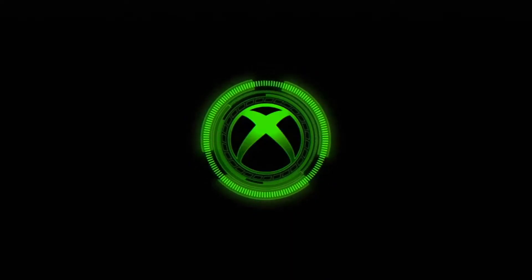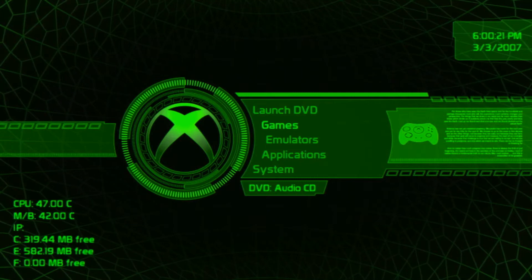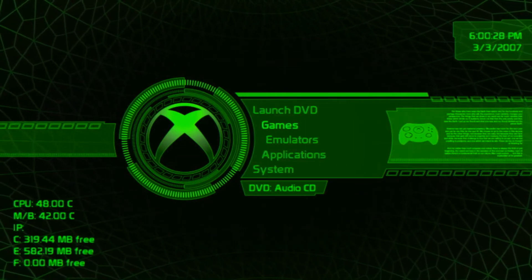After the loading screen, you're greeted with the dash. Upper right corner has the date and time. My clock capacitor is clearly dead as you can see — it's not keeping the proper date or time anymore. Lower left corner displays the vitals, and the center is your main menu.